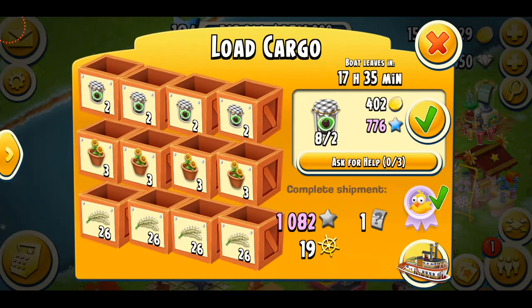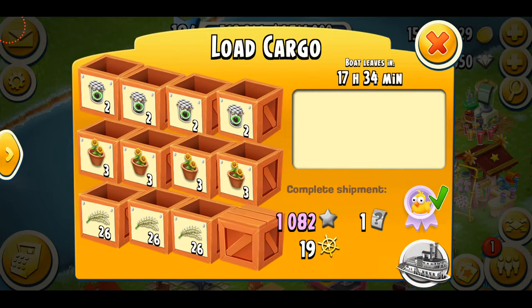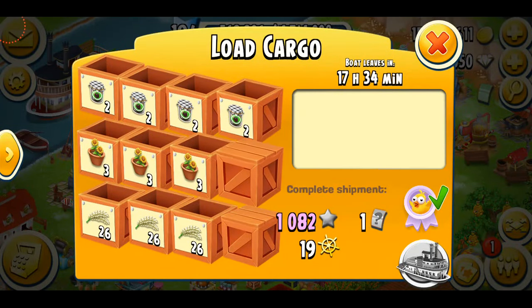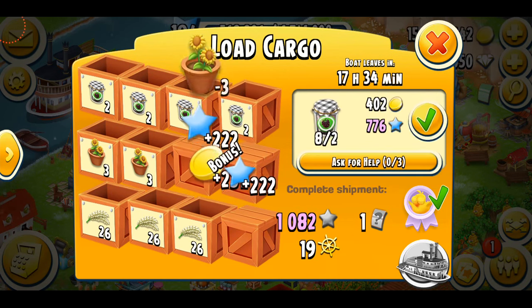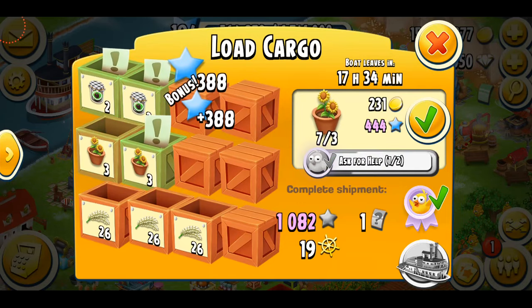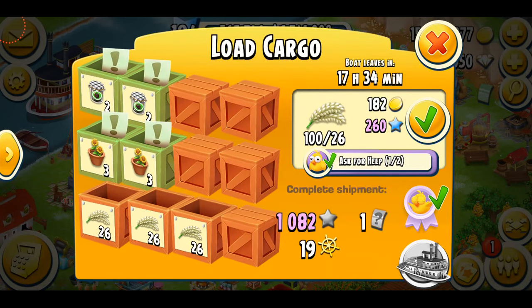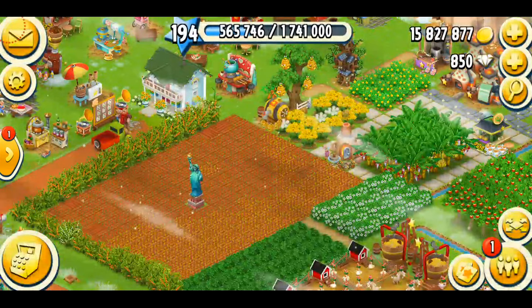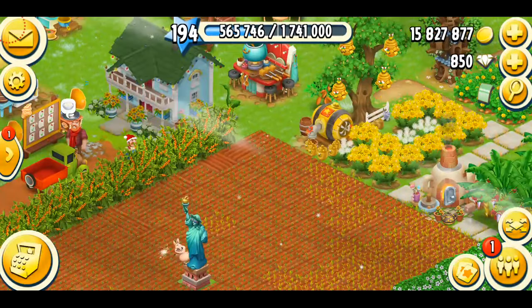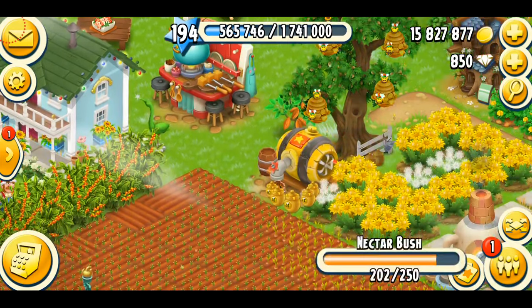My boat is here and of course we're having the double XP event so — oh my gosh, I need more rice. I'm gonna do some gems and just ask for help on all these. I think I'll do the rice later by myself because I currently don't have enough. My fields are already occupied by corn and carrots so I think I'm just gonna wait.